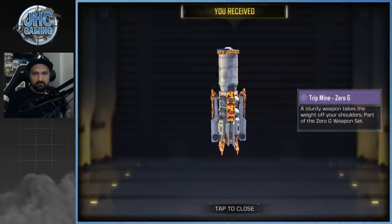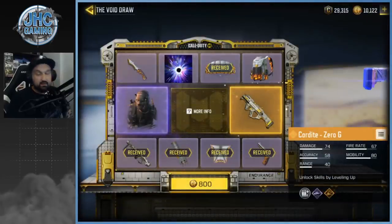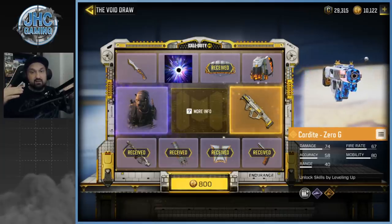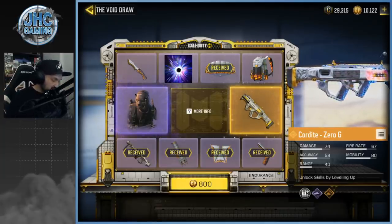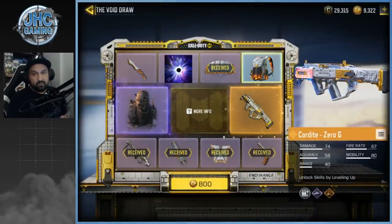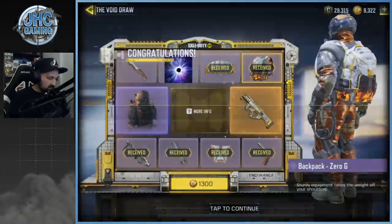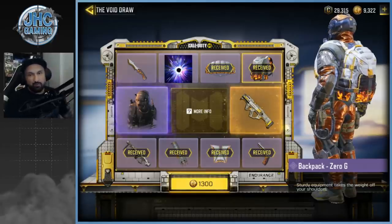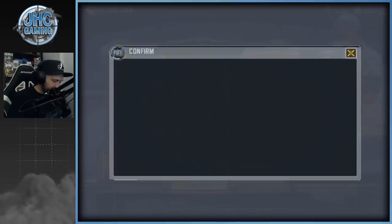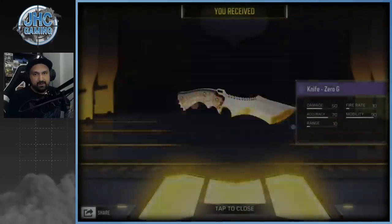There's the trip mine. Every time I've done the lucky draw, the two big items at the end have always been the last two I got. I saw posts on Reddit where people got lucky, but it never happened to me. We got the backpack, and the rarity today is all purple with one legendary.